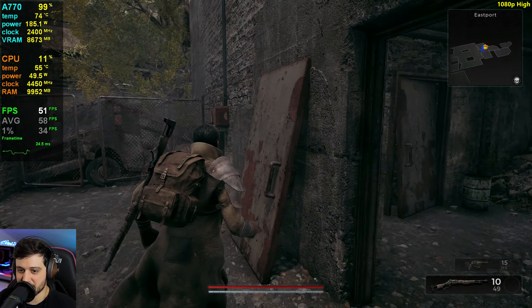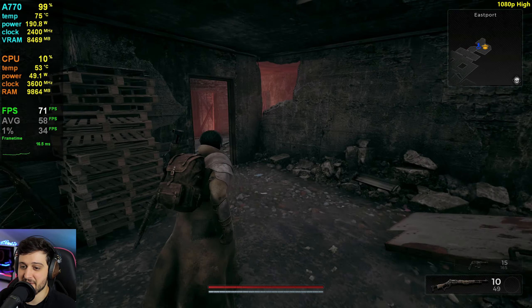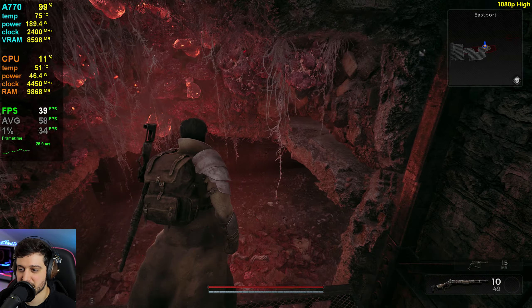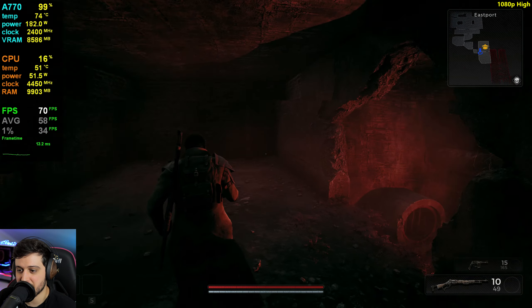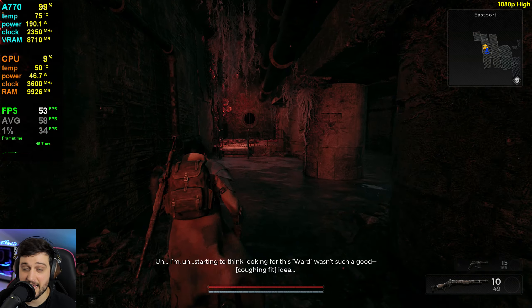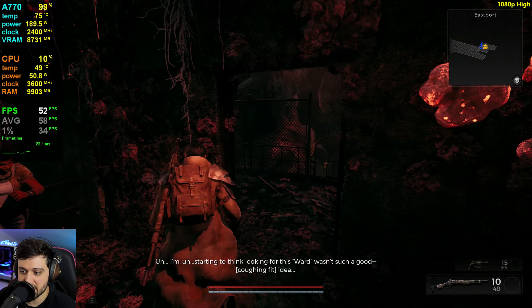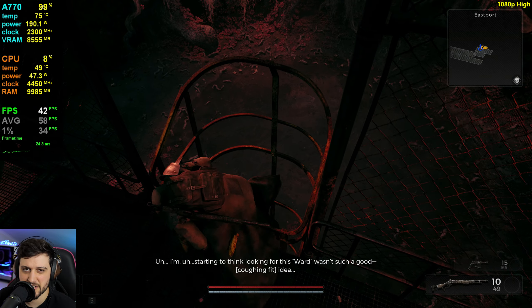We get almost 60 FPS average here at native 1080p with high settings, but it is not that enjoyable because it fluctuates way too much — it's not consistent at all. We're not really seeing many stutters to speak of. I actually restarted the PC after playing on ultra settings before coming back to test high settings. It is not really stuttery.